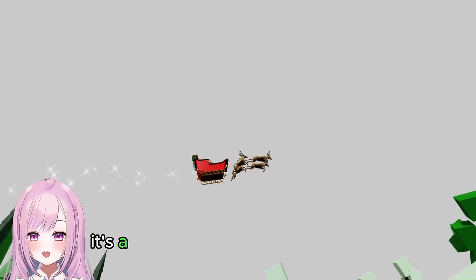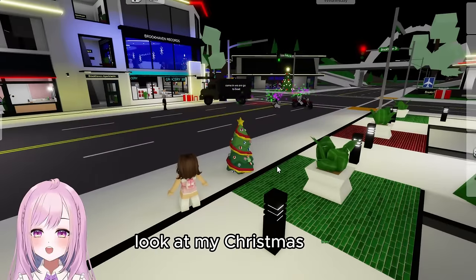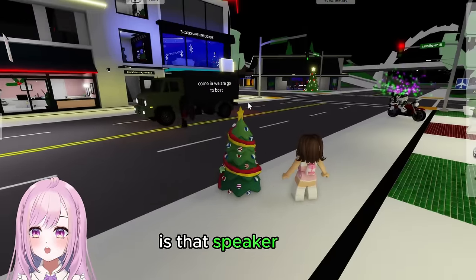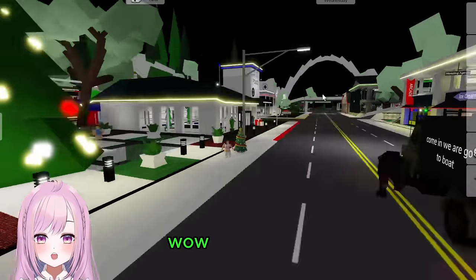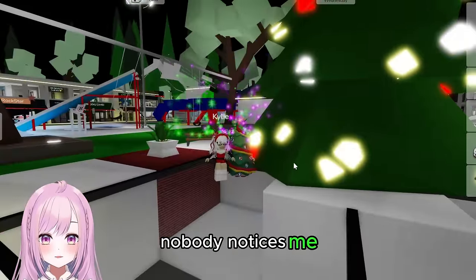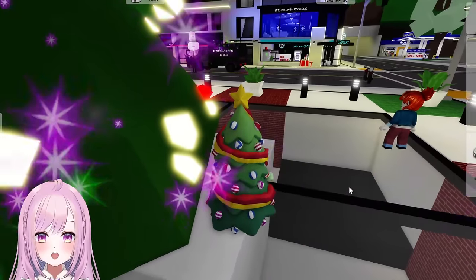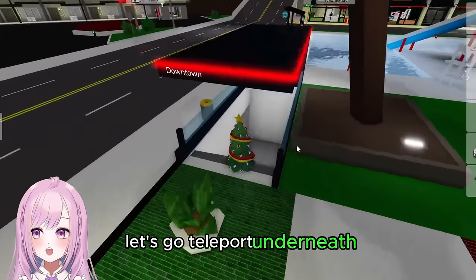I'm in a public server — look, I'm a Christmas tree! Someone's going to the boat area. There are like two skeleton girls here. I just have to stand here and hopefully nobody notices me — I'm just a tree, not moving or anything. There's even a girl whose outfit matches mine, her name is Kylie. I can stalk people like this — how cool!